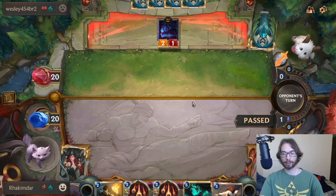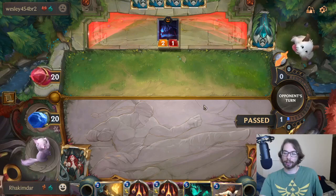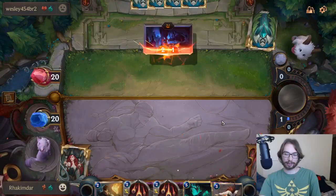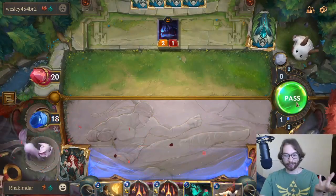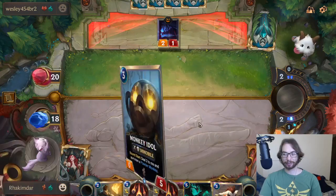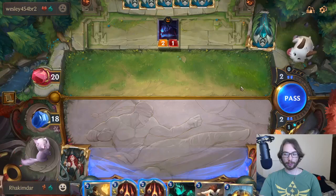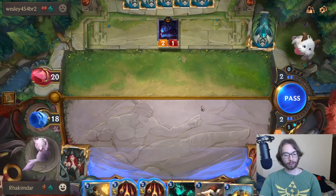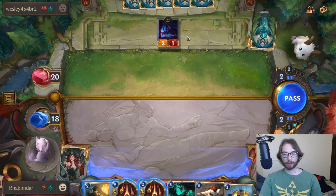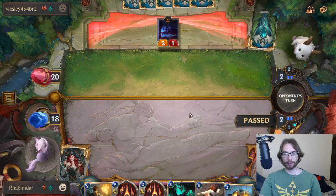They're going to swarm — that's the name of the game. Very similar to the Elusives, but at least this one — these ones we can actually block, which is kind of important. There's the Powder Monkey. I wouldn't mind banking Make It Rain mana — if he has another one-drop, we can play it and get pretty good value on it.